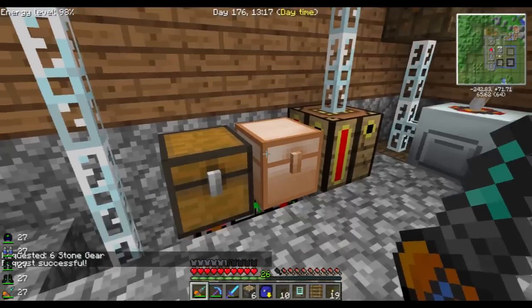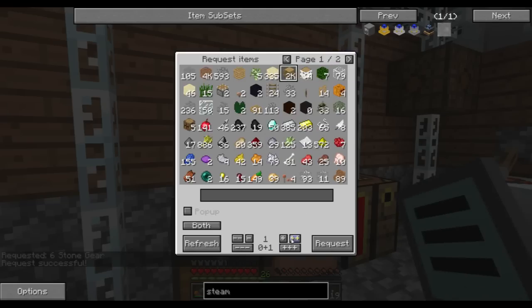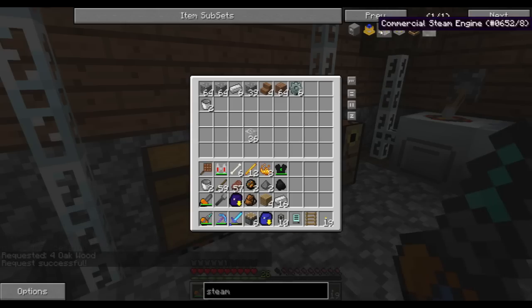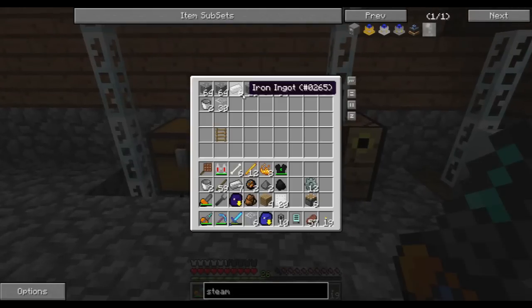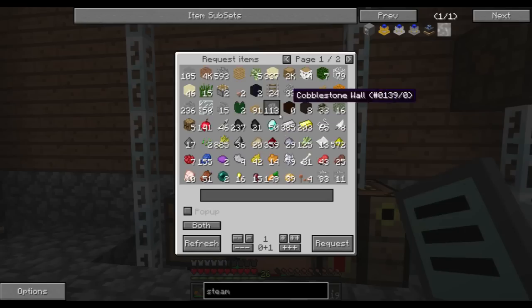I have about half the number of gears that I need to make. Let's request up some more wood and I'll craft the gears and stuff off camera and I'll be right back. Time flies when you're having fun. I also forgot to make the gears into the correct type — my bad. Let's request a little bit more iron, and then I'm going to have to end this episode.